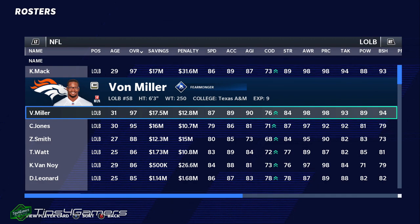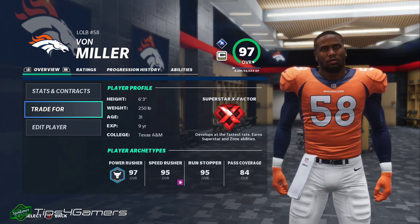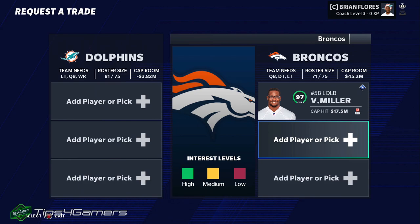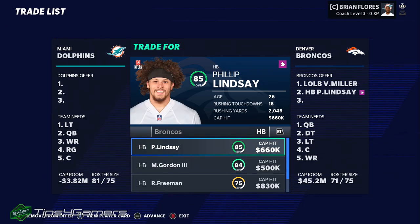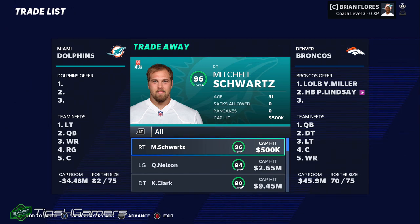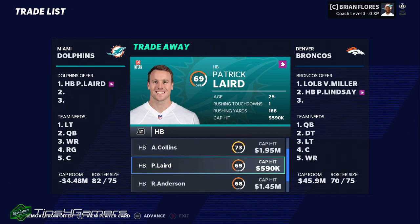The next guy is Von Miller — a lot of people have been recommending him because you're trading for regression since he's 31 years old. Teams are much easier to trade with when you're trading for regression, regardless of who the player is. It's not about who the player is — it's what's happening to the player. Even though it's Von Miller, they're still willing to trade him away. We'll also add a pad-on player to sweeten the deal.